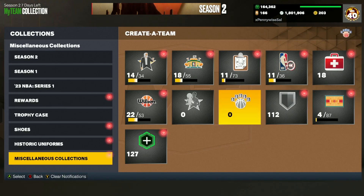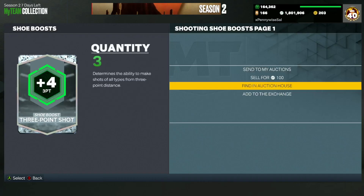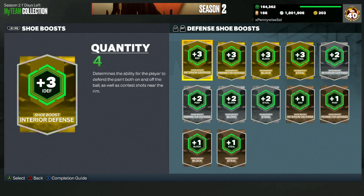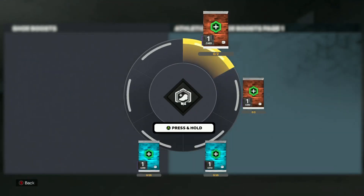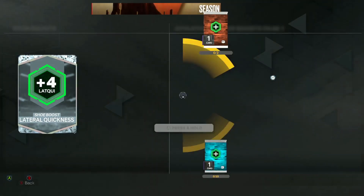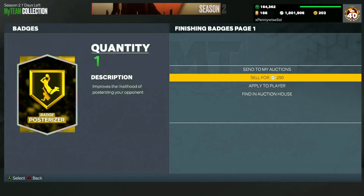That's what you guys want to be doing this Friday before qualifiers to make a lot of MT. Same thing with shoe boosts — if we look at the plus-four three-point boost, that one is obviously going to go for a lot. Shoe boosts don't go for a crazy amount of MT, but if you're looking to sell some good ones: three-point shot, ball handles, perimeter defense, block/steal, interior defense. The one that always goes for the most is probably speed. If you have a lot of diamond speed shoe boosts, I'd definitely recommend selling — I've got four, so I can probably make like 15,000 to 20,000 MT just off those. Lateral quickness is another good one.